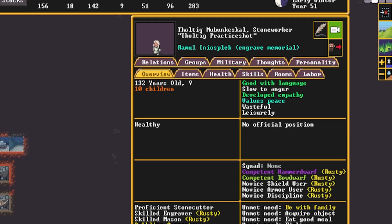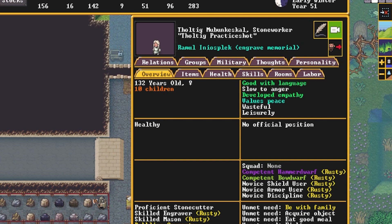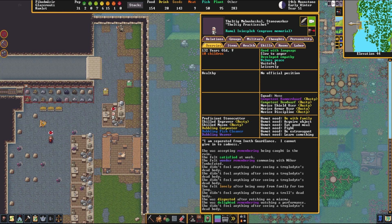It looks like we have a volunteer stone worker who is going to run over and engrave the slab for us. They are engraving the slab, and in a moment we will have our freshly engraved memorial to prevent the ghost of this dwarf from spawning.